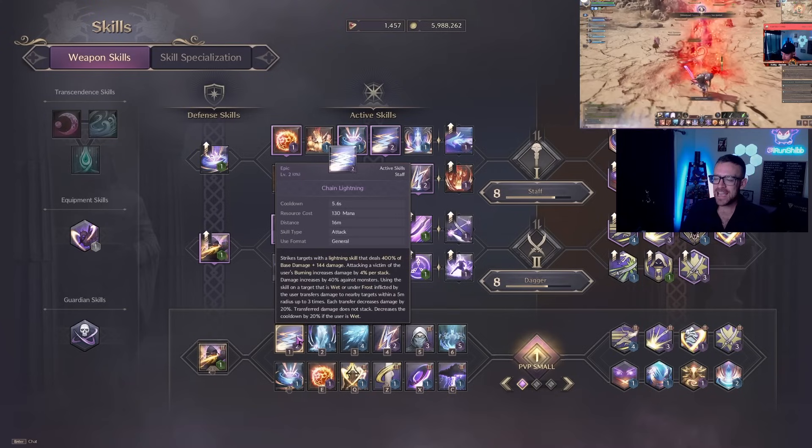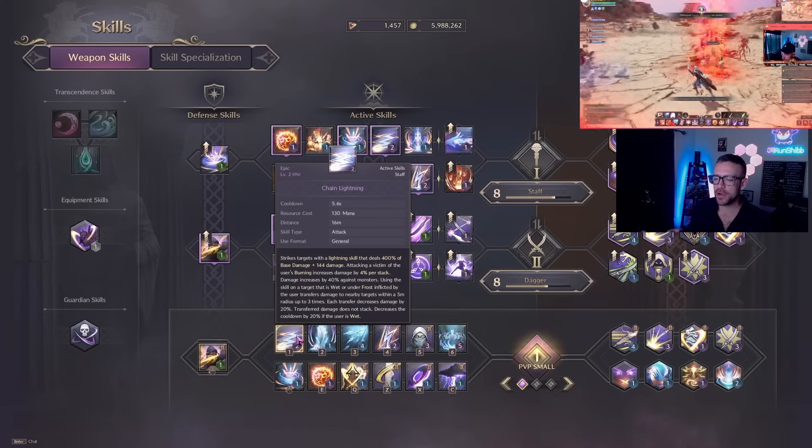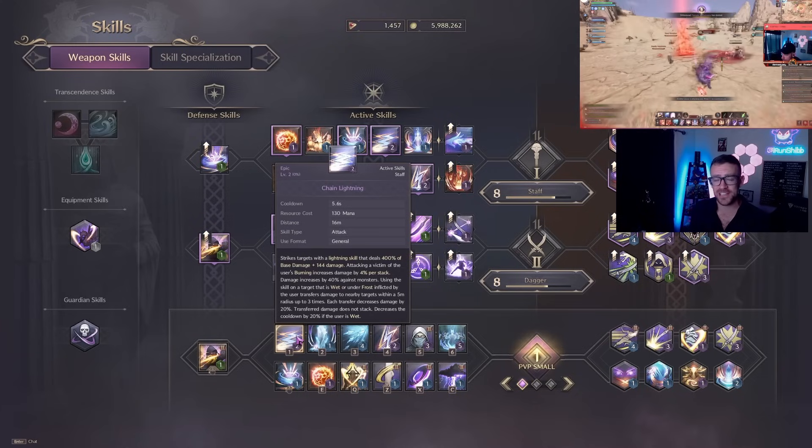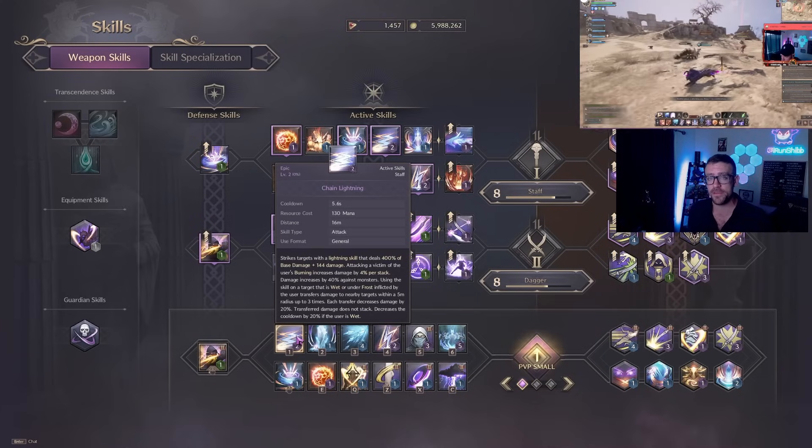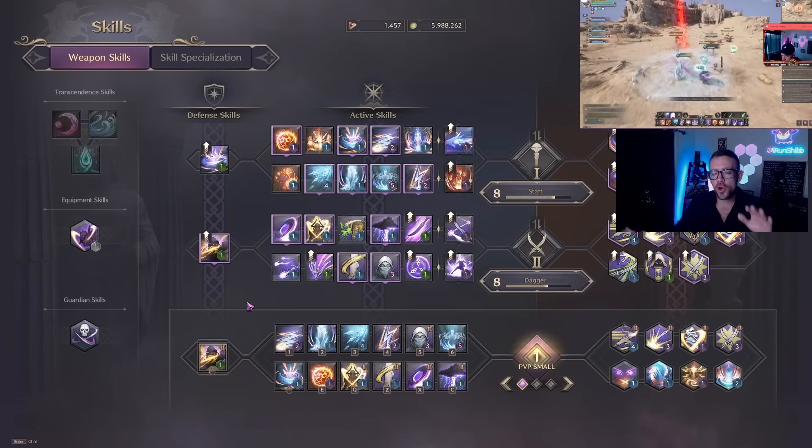Chain lightning is your bread and butter — press this off cooldown every 5.6 seconds. It just does good damage and it spreads to the entire enemy team, which is awesome in 3v3 PvP.